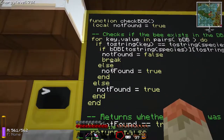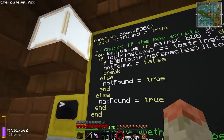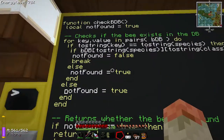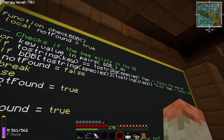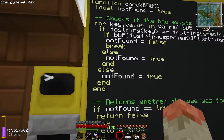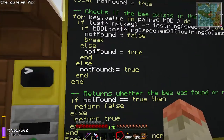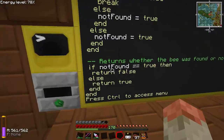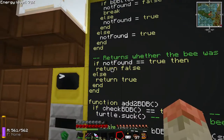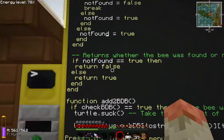I also put an else on the outer if, setting not_found equals true — on the event that the species key wasn't found at all, it also returns not found. So it goes through everything in the bee database, and if it doesn't find the species anywhere it returns not_found as true. Then at the end of the function: if not_found equals true, return false — the bee wasn't in the database. If not_found equals false, return true — it was found.